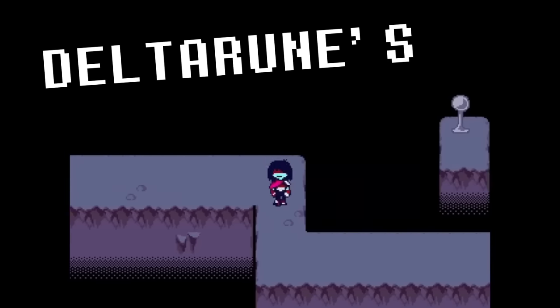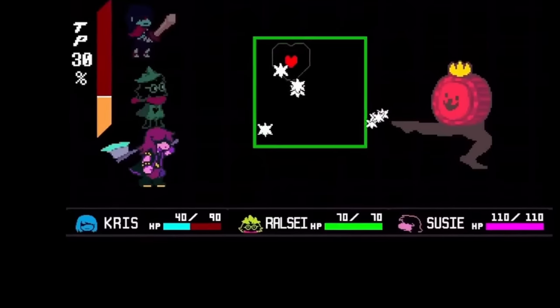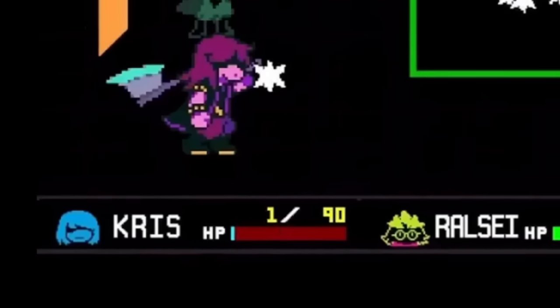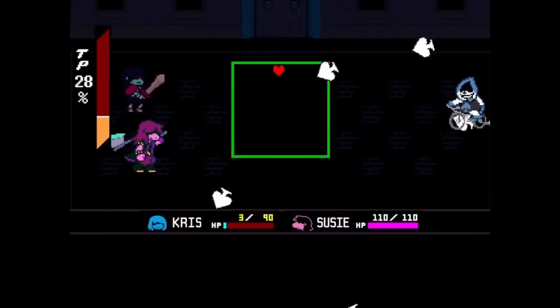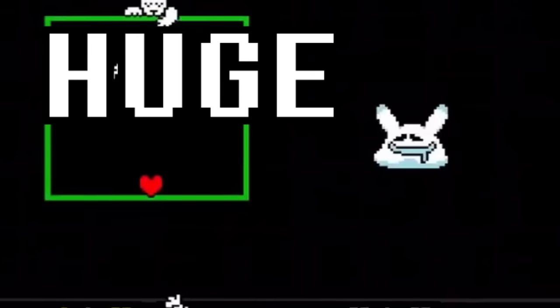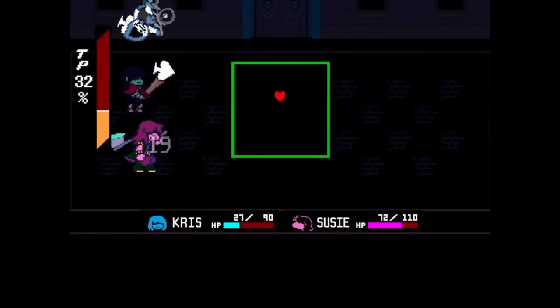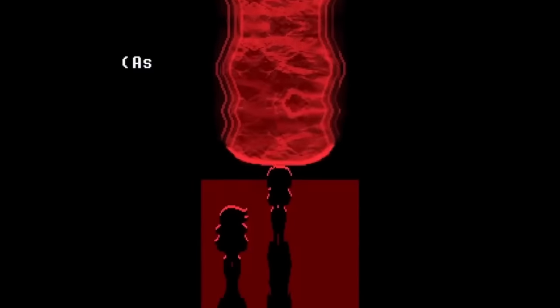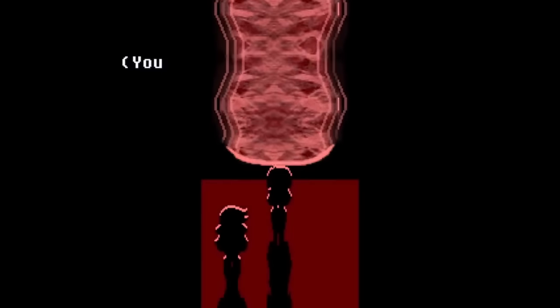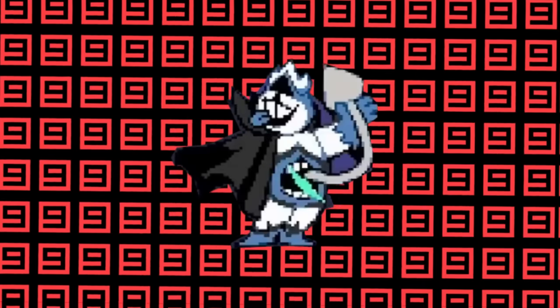Just recently, I underwent Deltarune's hardest and most brutal challenge yet. In a timeline where Chris started to bleed out and rapidly lose HP from their fall into the Dark World, any enemy could kill you with one wrong move. Once easy enemies like Rabbix now posed a huge threat, and bosses like Lancer and King were absolute nightmares to get past, taking countless resets to overcome. Despite the insanely hard challenge, I managed to defeat the Chaos King and seal the Dark Fountain.